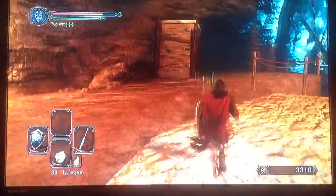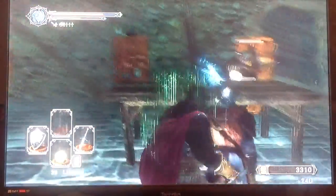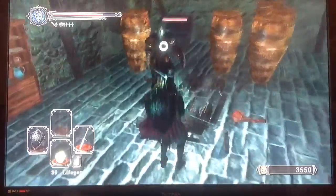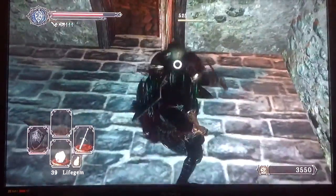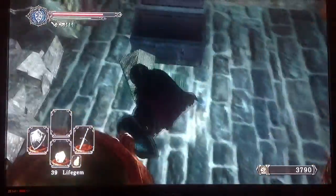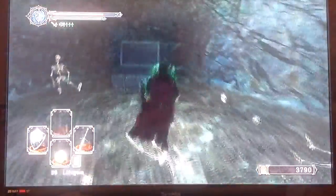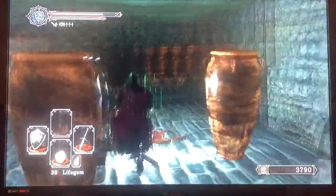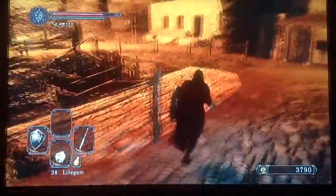In this room I broke a wall down to get a ring. Quickly sprint over the door. Backstabbing these guys like there's no tomorrow - actually not that guy, he'll break our vase. Backstab, and he's dead. These vases are full of poison - green stuff - and if you hit them you instantly get poisoned. I found the oil ring on this corpse and a couple of fading souls.